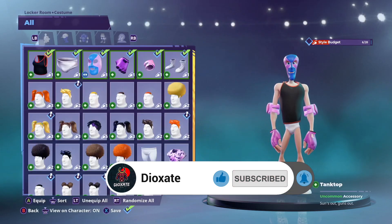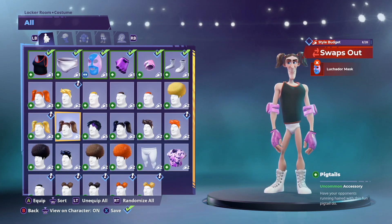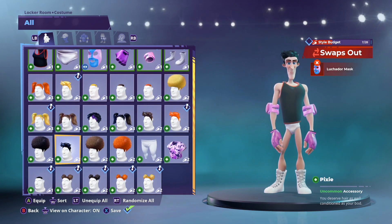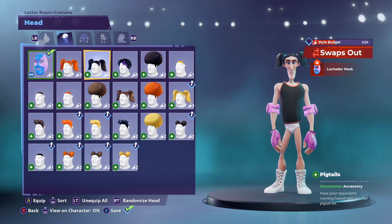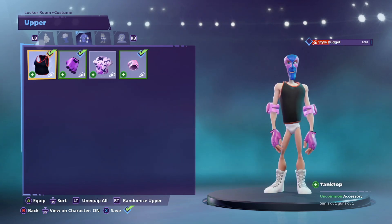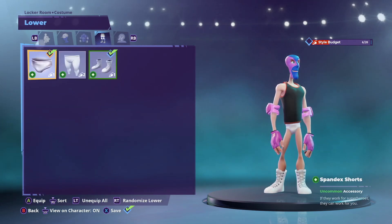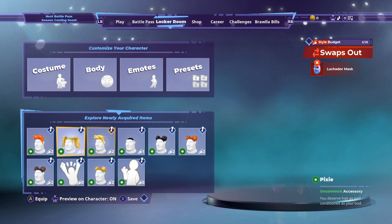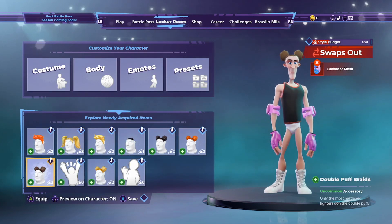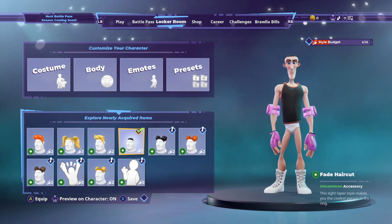So you've got costumes, and in costumes you've got all your different costumes there — just an assortment of everything you've got. You can right bumper across to your headgear, so you can change all your hair, all your headgear, your upper body, lower body, and any unique items you've got there. Any newly acquired items are shown at the bottom, so you can go through all of them and change them if you want to.